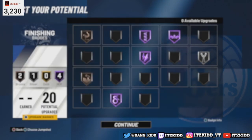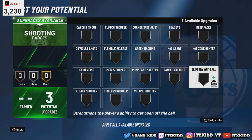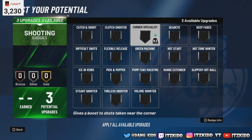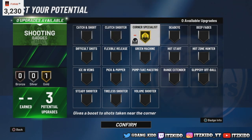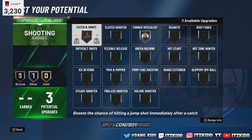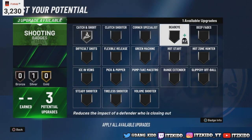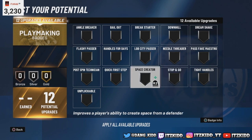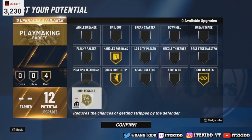You can go acrobat, or you can go Lace City finisher, or split it and go both — can't go wrong. For the three shooting badges, you could put them all into catch and shoot to give you that extra boost when shooting at the top of the key. Or if you know you're gonna be standing in the corner a lot, go corner specialist, or split it up — it doesn't matter, you only get three of them. For playmaking badges: tight handles, quick first step, and unpluckable — you gotta have those.